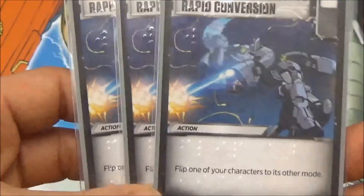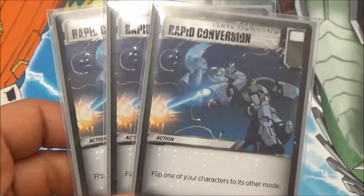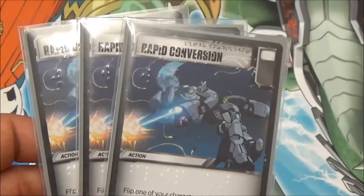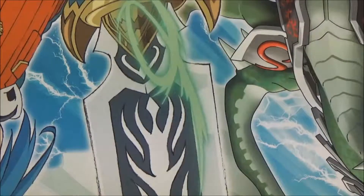The last of our insti-flip cards is obviously our Rapid Conversion. So just flip one of your characters to his other mode — vehicle to bot, bot to vehicle, it doesn't matter. But it's another one of those fun little mid-battle flips.